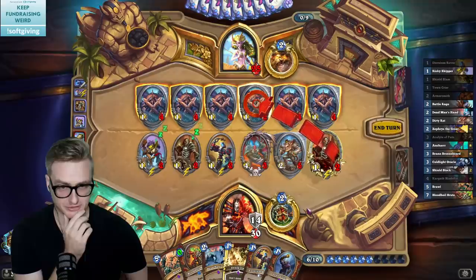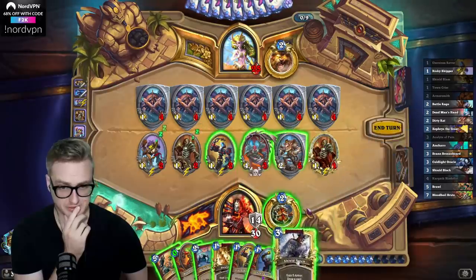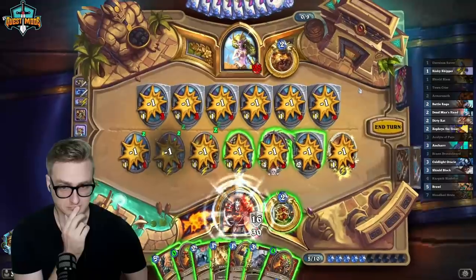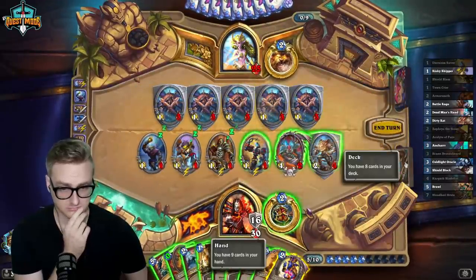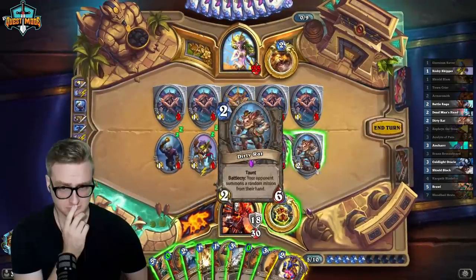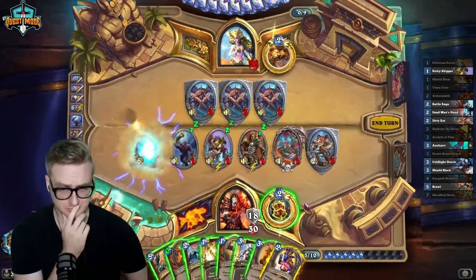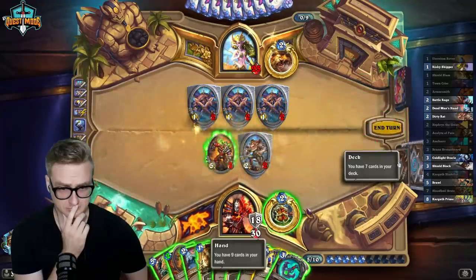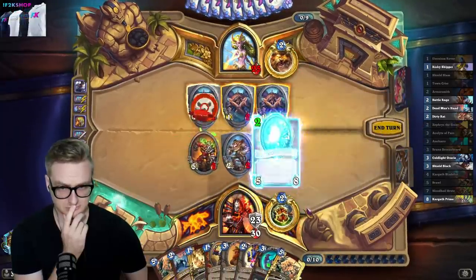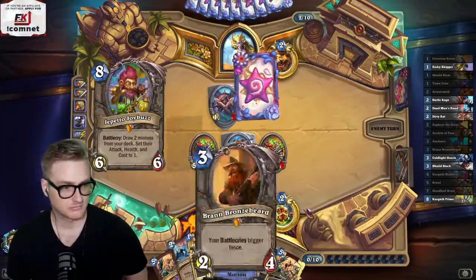I do want to find that second Dirty Rat now. I'm just going to fish hard for it here. Instead, it draws me two for one mana. It's going to draw me one more. I feel like we're pretty far out of range of their combo.